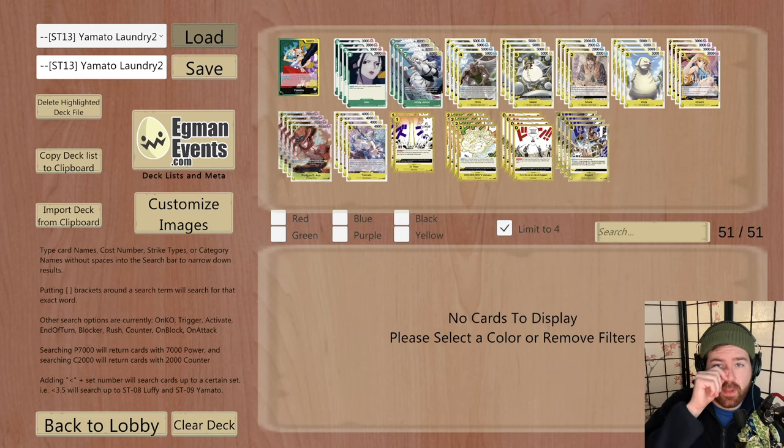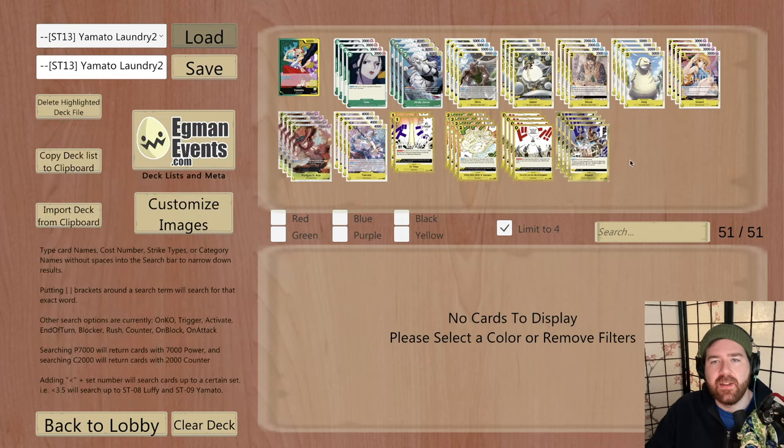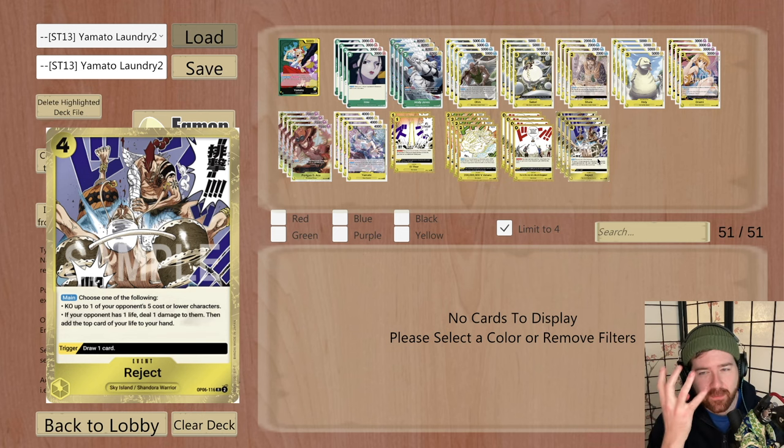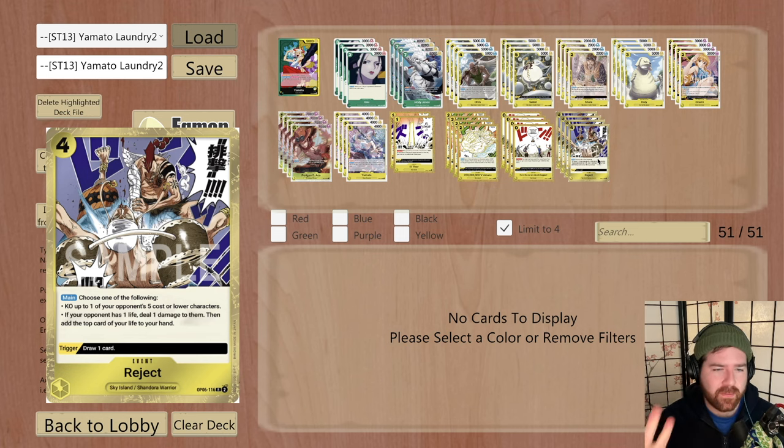This is the bad boy list - the one that ended up winning a lot of stuff. Laundry did really well with it and I believe a few people won some flagships with it. This is a lean mean killing machine. Yamato switched back in from Hiyori - this was Laundry's latest list until OP07 came out and we lost Reject. You might notice something: he is running four Reject. It might seem kind of crazy, but against 5-life leaders when you're full aggro, not every situation needs 2, 3, 4 Rejects, but when you're full aggro Sky Island, it's warranted.